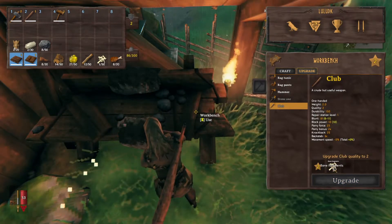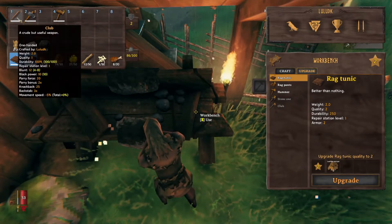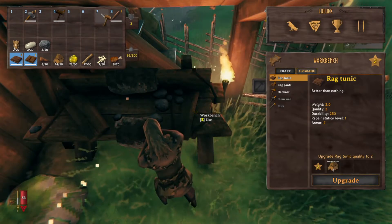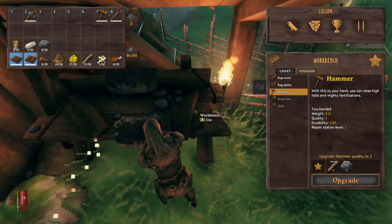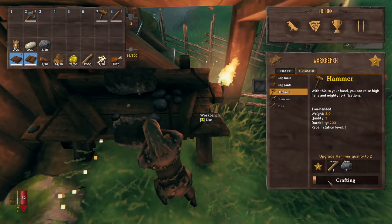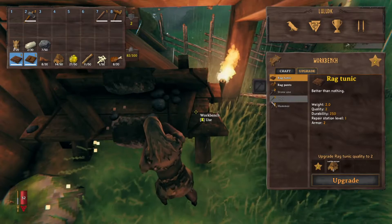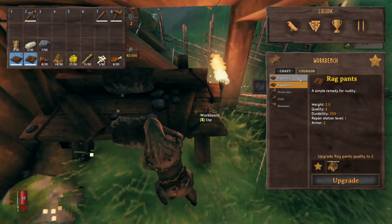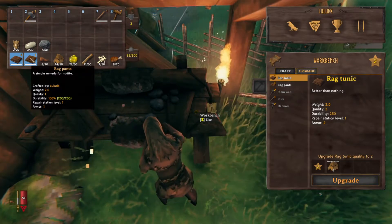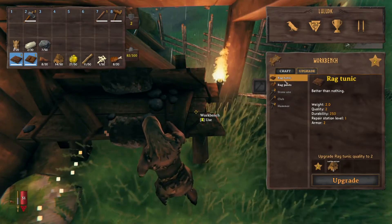On the wooden club, unfortunately we need five bone fragments for that - not happening. Let's see here. The wooden club does 12 blunt damage. I'd almost just be willing to use the axe over the club. We can upgrade the hammer - one stone and one wood - it gives us an additional 100 durability. Why not? More durability never hurt. Now we have a tier two hammer that won't break on us easily. I'm not going to upgrade the rag stuff because I have a feeling we might be swapping that out soon.